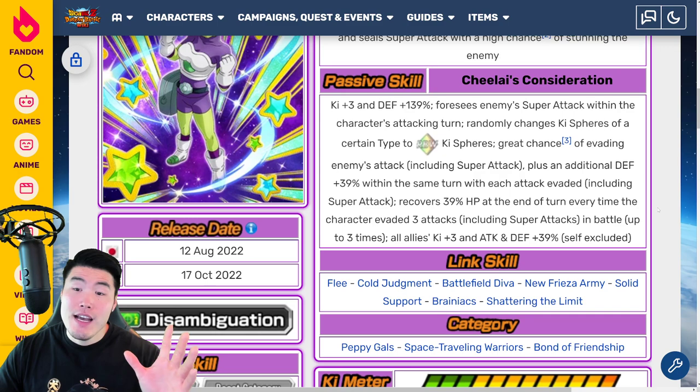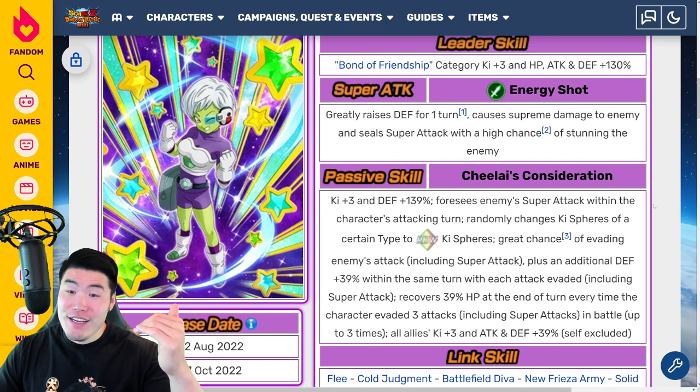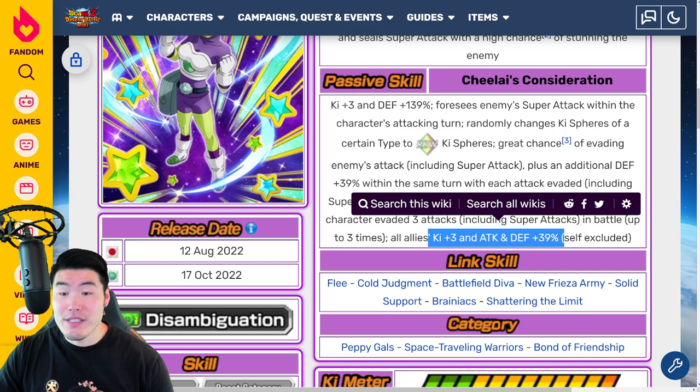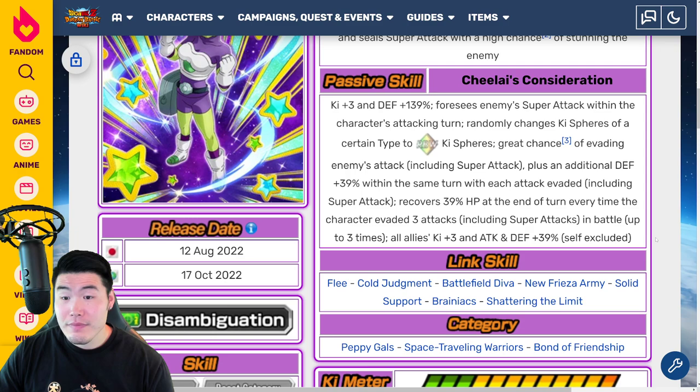As I said earlier, she is just the ultimate support — the ultimate support unit. She's got the stun, the dodge, the seal, orb changing, healing, Ki plus 3 support, and of course plus 39% for all allies is also very, very good. The dodge is getting a lot of defense with every dodge, so she's also good at staying alive. Just the ultimate support slash utility unit.